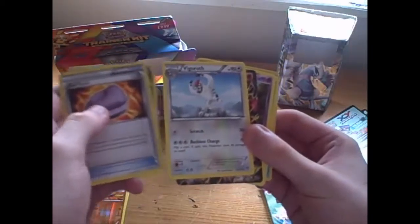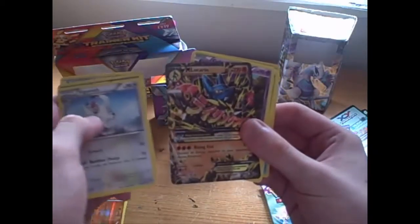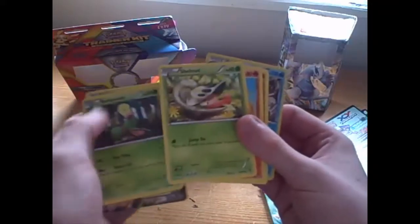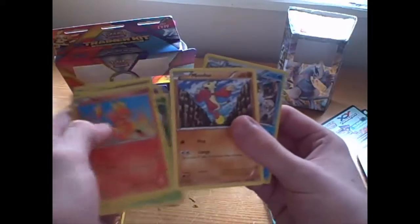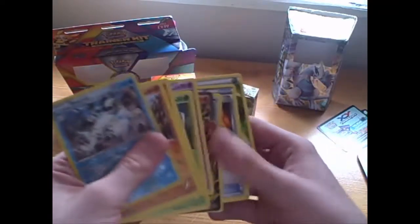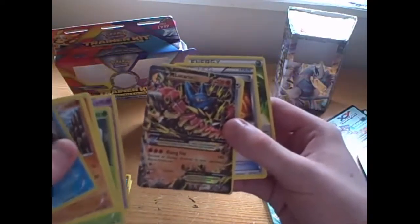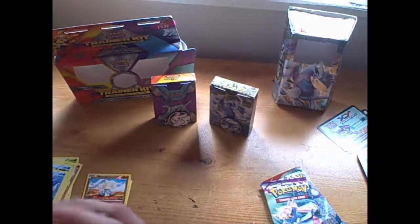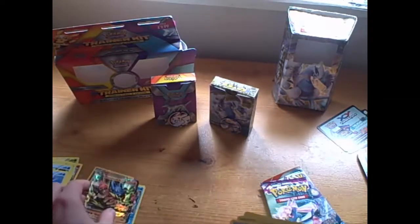We have a Special Grass Energy, Jaw Fossil, Helioptile, Mega Lucario, Golett, Bellsprout, Shelmet, Magmar, Mienfoo, and the Reverse is a Beartic. So the Mega Lucario is supposed to be our rare, and I don't know how I've ended up making a mess of that. Oops! Let's hope that doesn't happen in the other two packs.